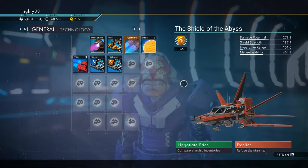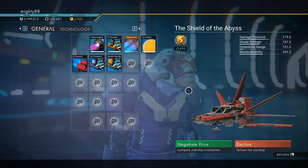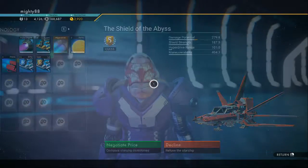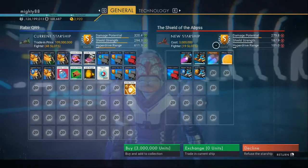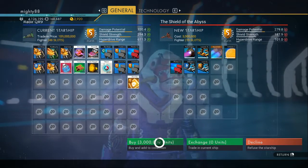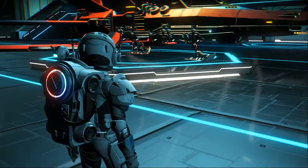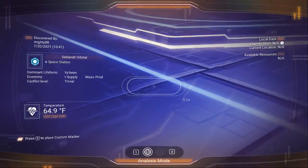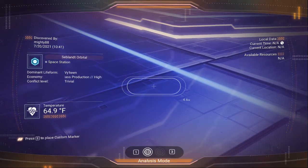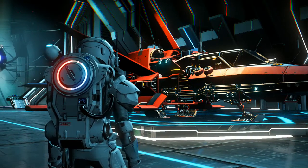Hey, another S-class for you — the Shield of the Abyss, 19 slots, slaughter class, 3 million units. Not a bad price. Let me get all the info for you. There's the station name.